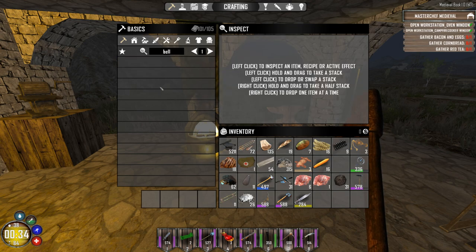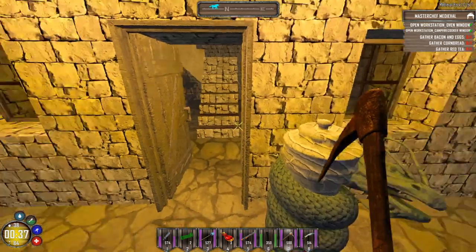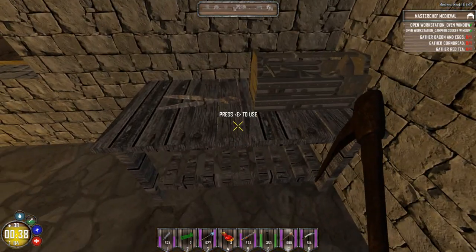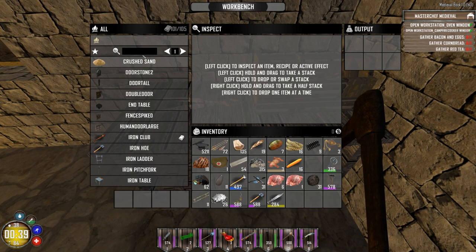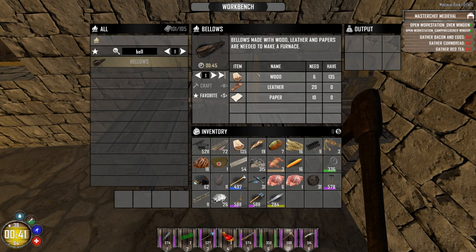If you search for bellows in your basic crafting on your person, you won't find it. It's in some other place you need to craft, and one of those places is the workbench. So we look up bellows, and here's the bellows — it's in the workbench. We need some leather, some paper, etc.